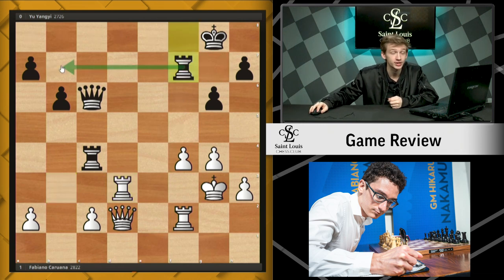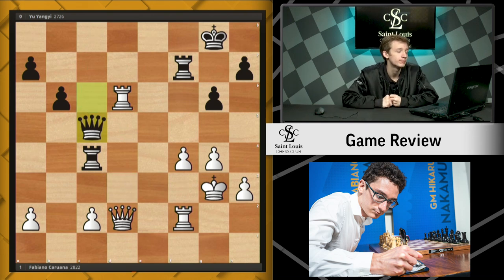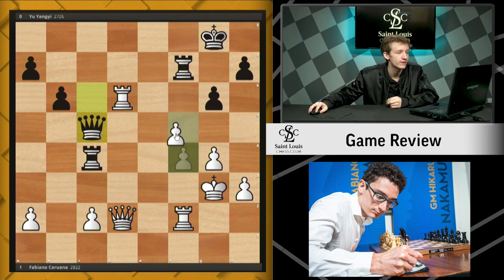We see rook f7 trying to defend the 7th rank. Simply rook d6 shakes loose the queen. After queen c5, Fabi does finally commit to a break. Both players had been maneuvering around with their pieces, but the fact of the matter is, as long as the weaknesses on f4 and c2 stand, it's going to be difficult for Fabi to mount enough pressure to create meaningful threats. So he plays a pawn break — and that pawn break is f5.